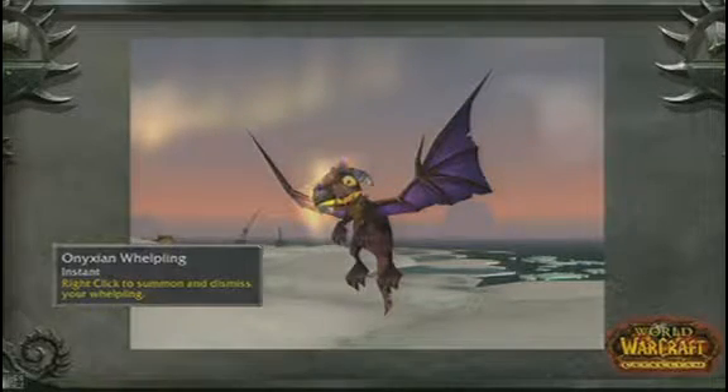We've also got the Onyxia Whelpling — I don't think anyone's actually seen this yet. This is the Onyxia Whelp. Anyone who logs into the game during a two or three week phase will get a mail and receive the Onyxia Whelp for logging in during WoW's five-year anniversary. This Whelpling actually has some really cool unique animations — she tries to deep breath occasionally every few minutes, and she fails occasionally and just ends up blowing smoke rings. It looks really awesome, with custom art that looks great.